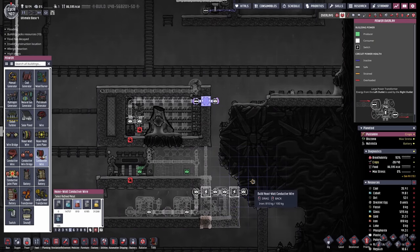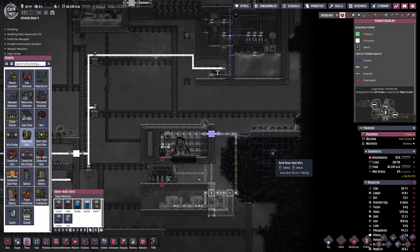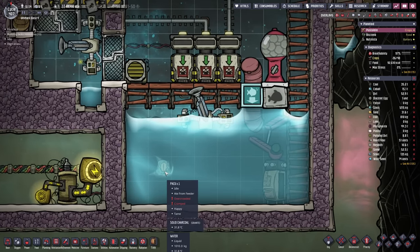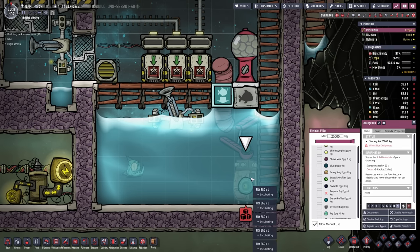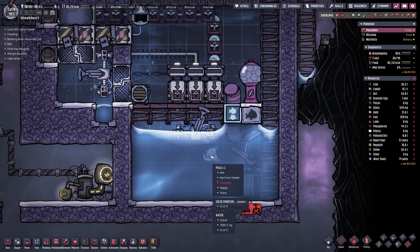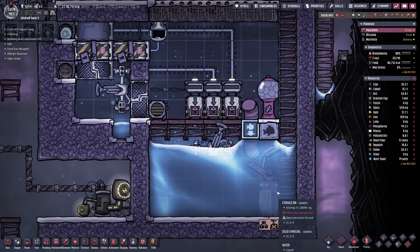Another problem I can solve easily is the overcrowding here - it actually happened because I have all of these eggs here. But now we can bring all of these eggs up ready to hatch, and this guy shouldn't feel crammed anymore as soon as these guys are beyond the door. It's happy again.